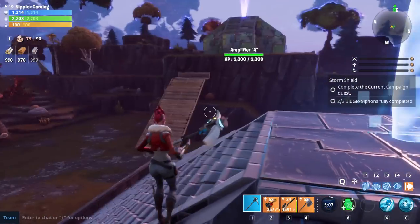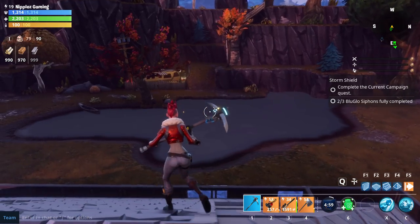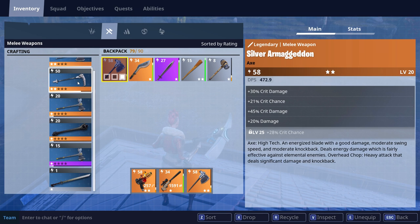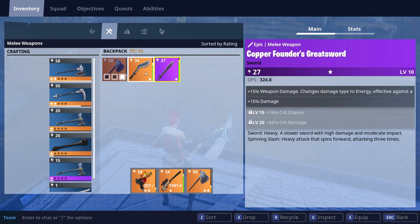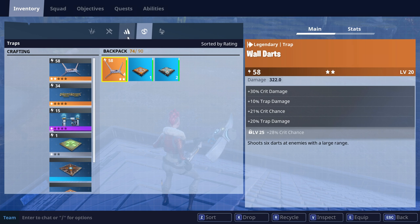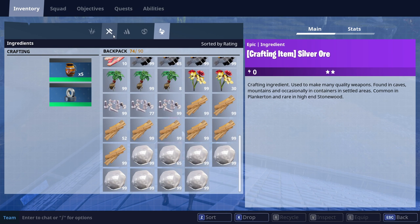I'm back here at my Plankerton Storm Shield. This is where I decided to do this rather than join a game and have my teammates waiting. If you look in here, you can see all of my weapon schematics on the right side, everything that I can build and can't build. I can build some of the melee weapons too. This is currently what's in my backpack - two ranged weapons and three melee weapons that I'm going to recycle. And this is all of my resources. I also have my trap tab, but I'm going to recycle those too because backpack space is very important.